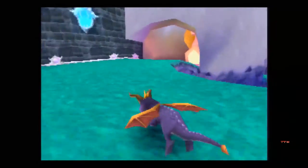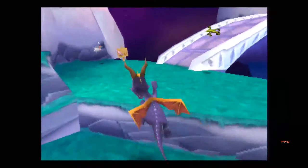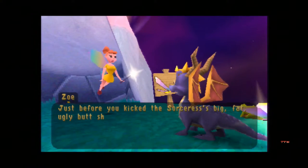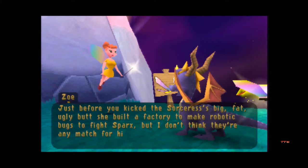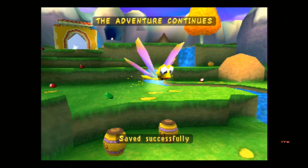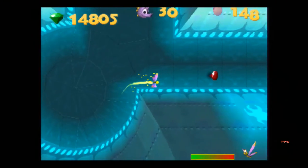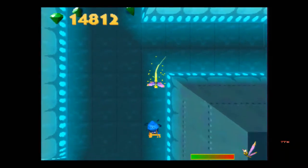Time to pick up some health here. It doesn't really matter because we're going to a Sparks level, and Sparks doesn't use normal health. Hey Zoe, what have we got this time? 'Just before you kicked the sorceress's big, fat, ugly butt, she built a factory to make robotic bugs to fight Sparks. But I don't think they're any match for him.' They just built a factory to take on our little buddy Sparks - that seems kind of weird. I believe we actually have to use the charge mechanic here again, where we have to go faster. Which is funny because they introduced that in the tutorial but never actually implemented it in any other level - like we've been through four worlds and we finally have it out of the tutorial.